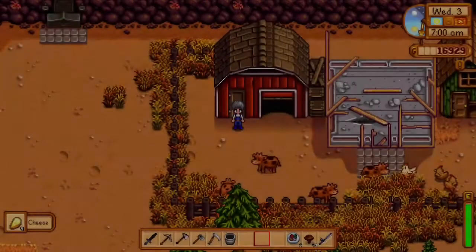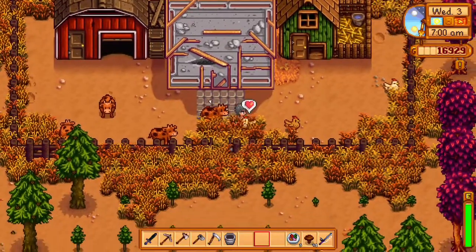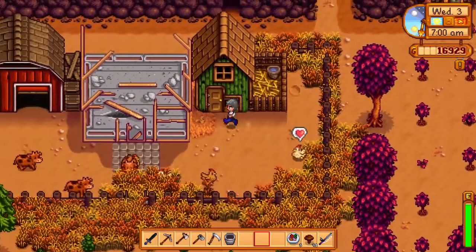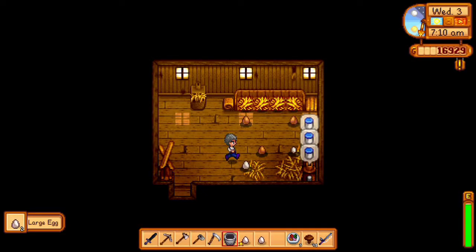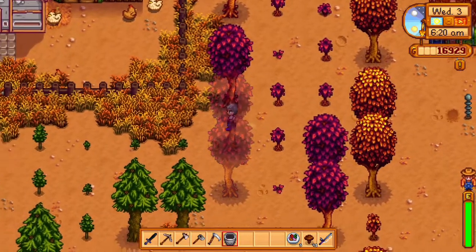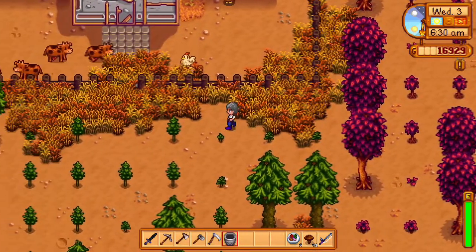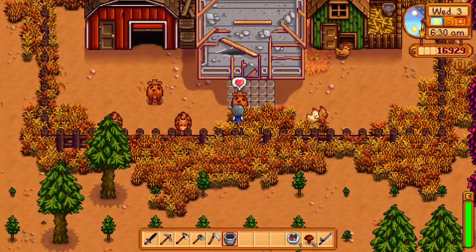For each of the eggs, both large and small, you need to get a coop and at least two chickens, one of each color. It's going to cost you at least 5,600 gold, and once the chickens reach one heart of friendship they will start producing large eggs. For small and large milk you need to buy the barn and a cow, which costs a total of 7,500 gold, and after they reach one heart they will produce large milk.